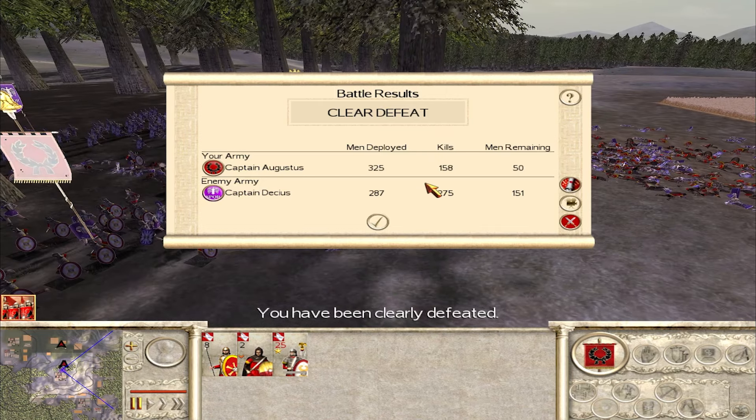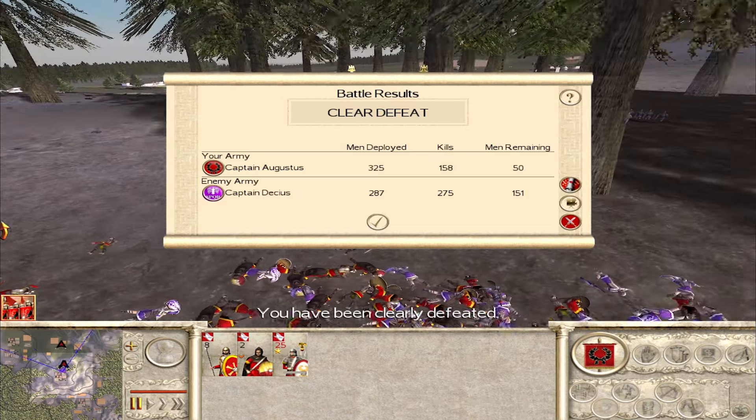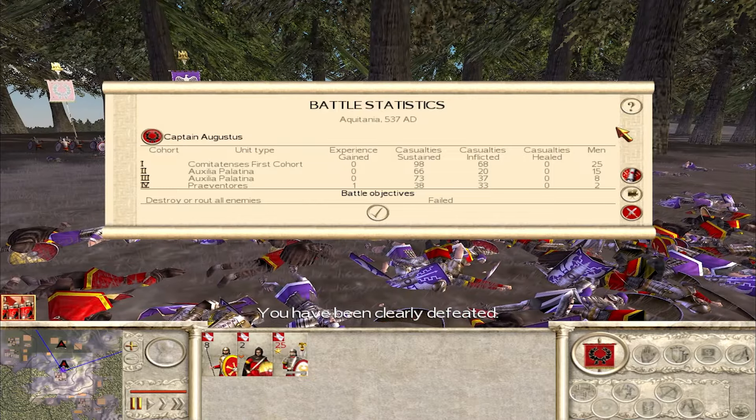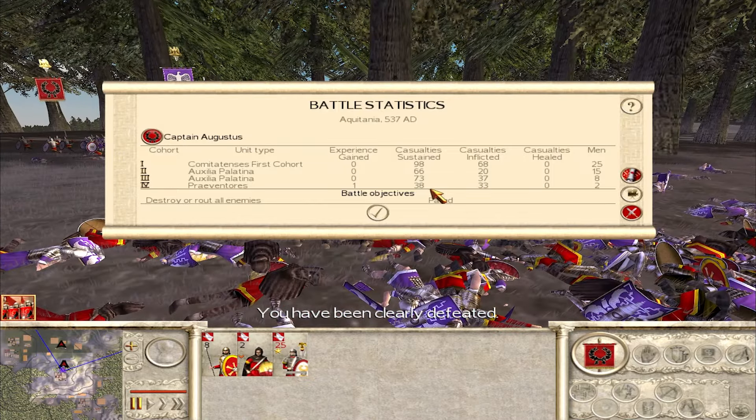Spears are always going to be a disadvantage, but Palatinas are pretty nice. Could we maybe reorganise that into more first cohorts — would they have a chance then? Maybe using these guys better might have helped. They actually did very well; I'm surprised how long they stood there. Let's see a little breakdown: first cohort, 98 sustained, 68 inflicted — they're defensive units. That's what pretty much everything is on Barbarian Invasion. In the end, that is a pretty darn brutal victory for the Roman Republic.